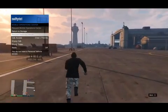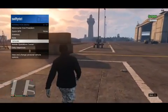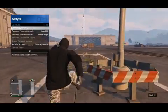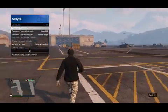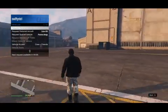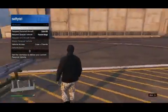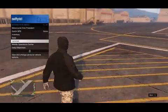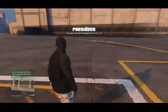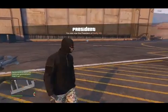Unfortunately you will not be able to customize the vehicles stored this way. Because we're using the hanger as part of the glitch, we're not able to take them to a mod shop. So if you decide to use a buzzard or anything like that, unfortunately you will not be able to customize it — it'll always stay the way it is. That's just the way it is, but you can still have a Savage or a jet inside your garage.